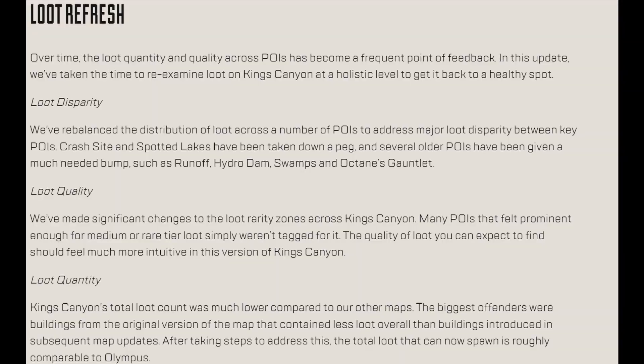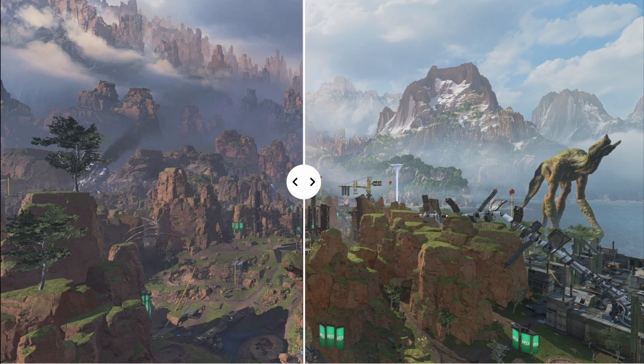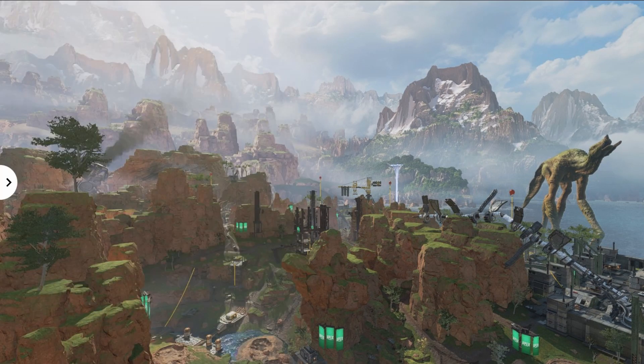They also refreshed the loot. The loot is known to be pretty bad on King's Canyon, so they basically upped the quality and the distribution of it, which is great because that was a big complaint when it came to King's Canyon. And the last main thing I'm going to talk about is the skybox. The skybox has been updated — basically it's going to be brighter, as you can tell. Since around season 8 it's been a little bit darker, and personally I'm not a big fan of the darker map. I think the brighter skybox brings a better vibe to the map overall, so I'm a big fan of that.